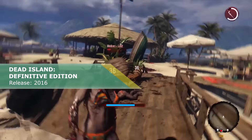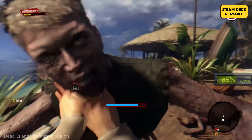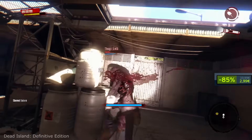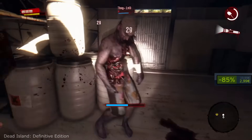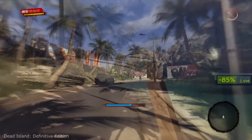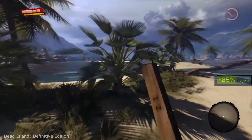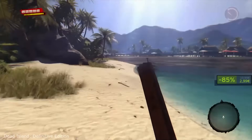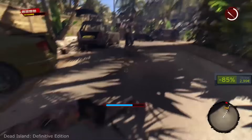Dead Island Definitive Edition. The same developers who made Dying Light created this zombie-infested game as well, and this zombie apocalypse is more beautiful than ever. You will be running from and killing the undead on a beautiful tropical island — a wonderful paradise on Earth, and that contrast is really great. Exploring the island is really fun, from zombie-infested deserted cities to secluded beaches and vast highlands. You can also play in a story-based 4-player co-op mode. In the Definitive Edition you get the main game and all the DLCs, with HD graphics, and the price is more than great.